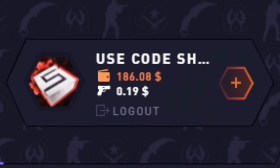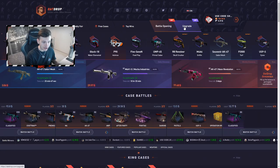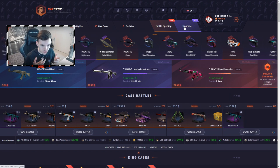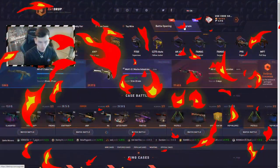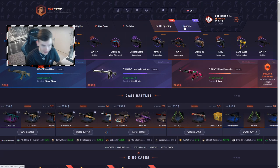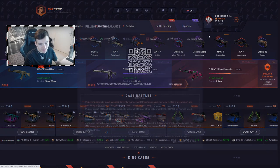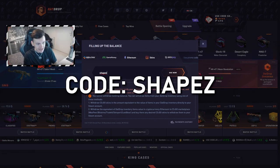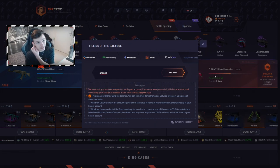We've got a balance of $186 today, so that's a lot of money. Before we get into the video, if you want to get yourself a five percent deposit bonus on every single deposit on DatShop, click the plus sign, hit 'use promo code,' and type in the code 'Shapes.' Click 'use now' and you'll get that five percent bonus on every single deposit.